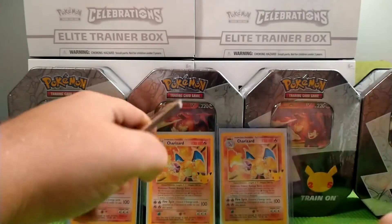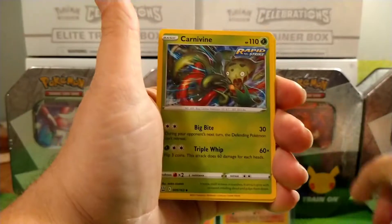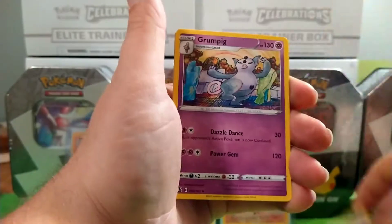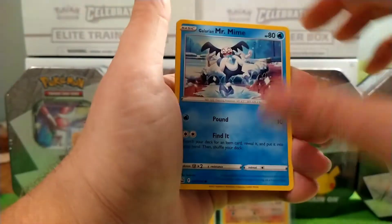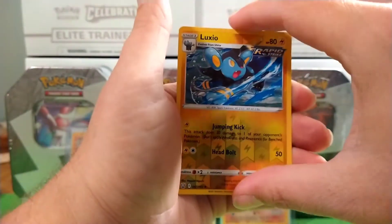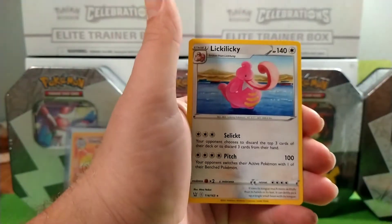We got a Code card. We have an Energy, a Carvine, a Farrow, a Grumpig, a Cacnea, a Mawile, a Spoink, a Galarian Mr. Mom, a Scatterbug, Luxio for the reverse, and for the rare we have a Lickilicky.